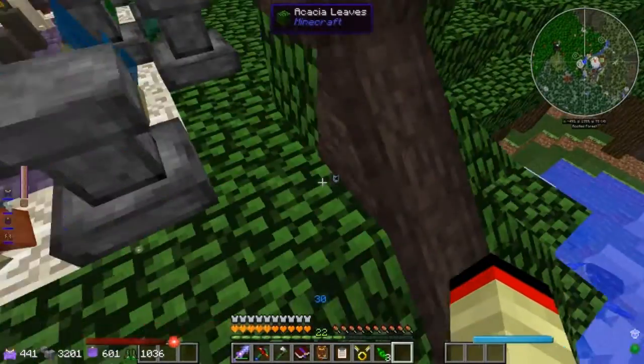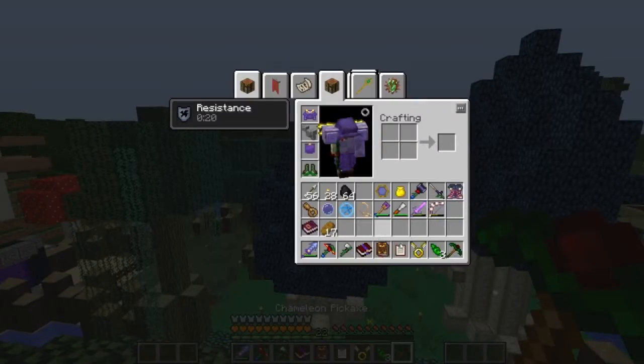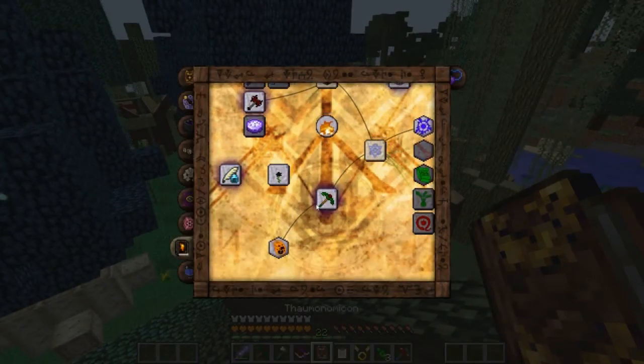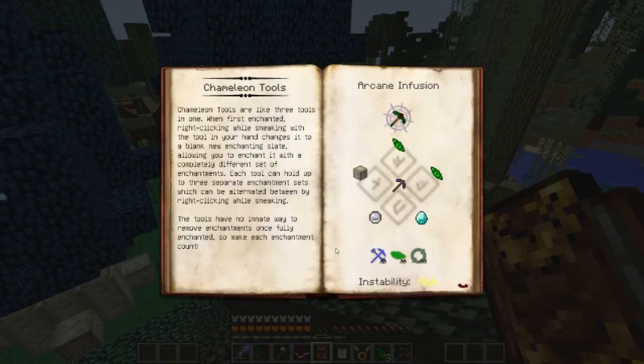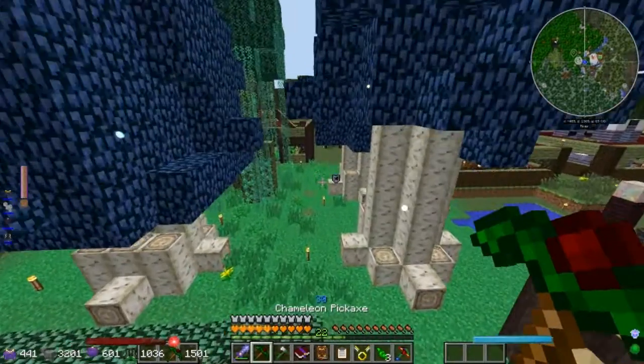Oh, is it done already? So cool thing about these pickaxes - we're gonna get rid of the Tinker's Construct one. Let's read about it: chameleon tools are like three tools in one. When first enchanted, right-clicking while sneaking with a tool changes it to a blank new enchanting slate used to enchant it with a completely different set of enchantments, so we can put silk touch on it.